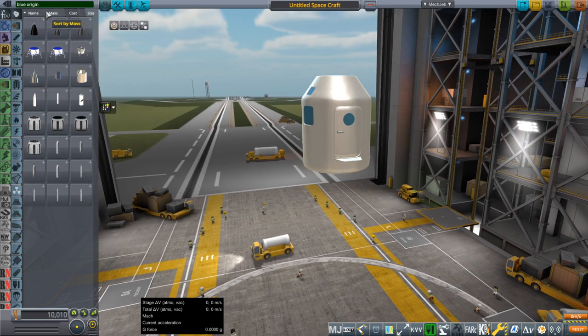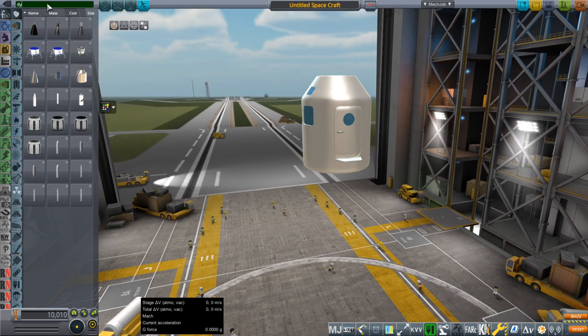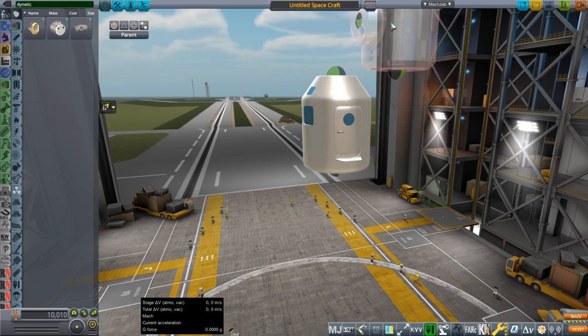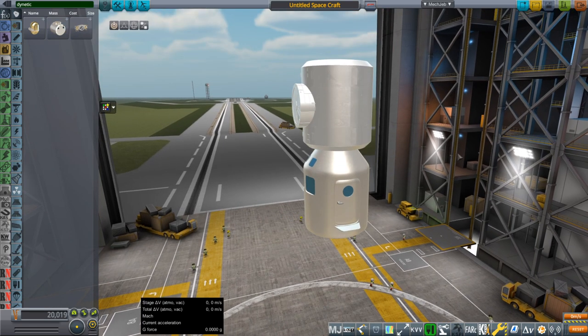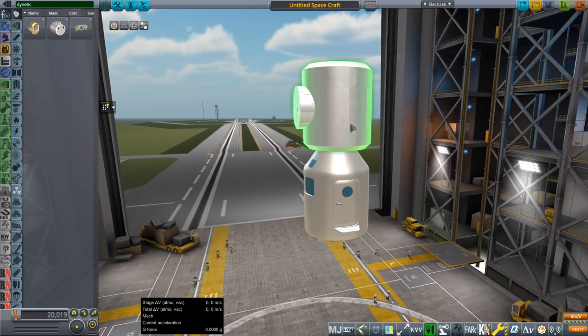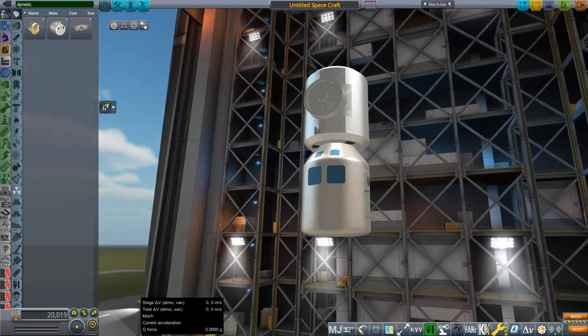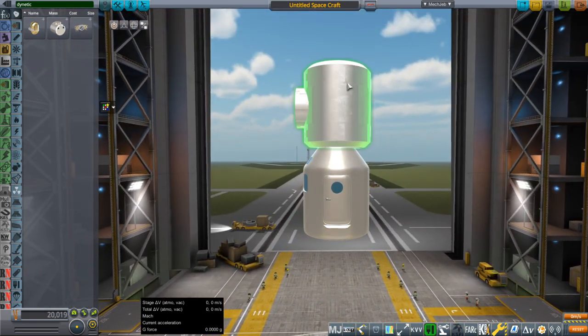If we get the Dynetics one for comparison — so this will be lighter than the Dynetics one — this is the Dynetics lunar cabin. You can see it's roughly the same actually; just the tapering bit makes it a little bit less voluminous. That's amazing.